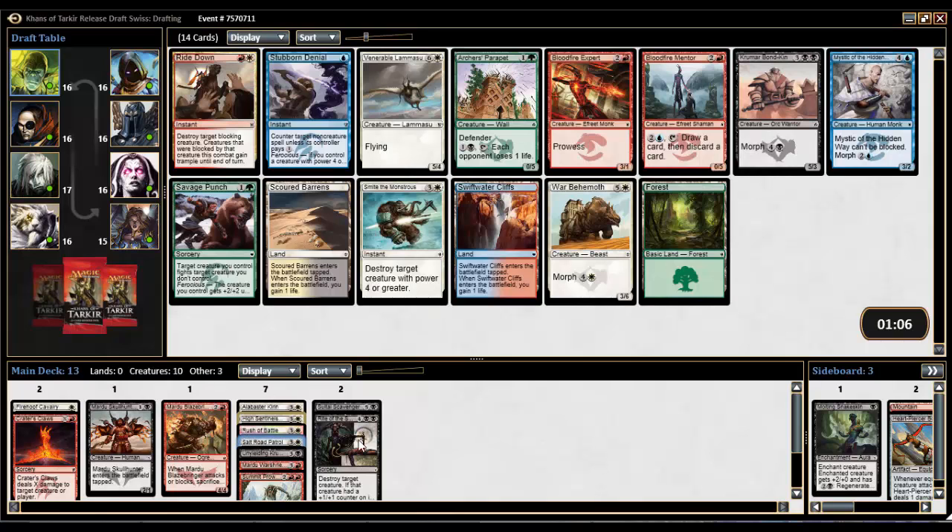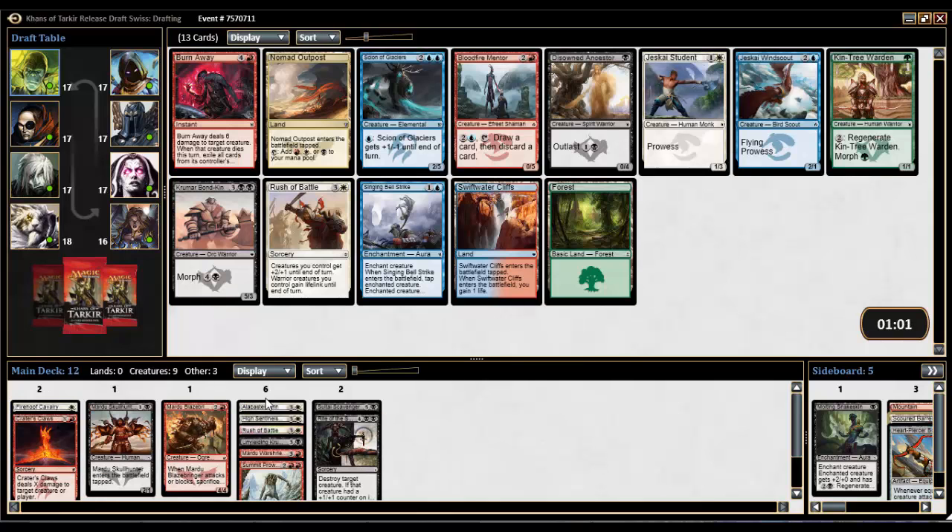Filling up on four-drops — let's pitch Salt Road Patrol right now, we're not playing it. Next pack: Ride Down is a two-mana removal spell requiring your opponent to be blocking, which they generally will be. I'm tempted, but I feel like I kind of want the dual land to fix my mana a bit. There's a Bondkin that we should probably get back around. I'm not 100% sold on Ride Down — it was good against me mostly because I had three of them. We'll just take the dual land — boring but good.